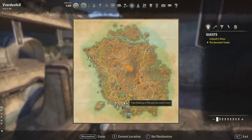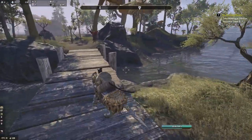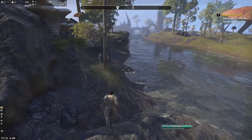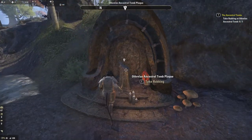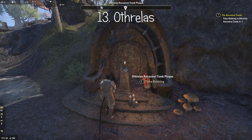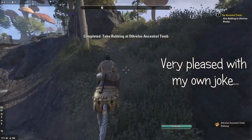As you can see, it's just outside of Vivec City. We're coming up to the Orthrelis ancestral tomb — this is exactly what all the tombs are going to look like. You just go up to it and press E to take the rubbing.